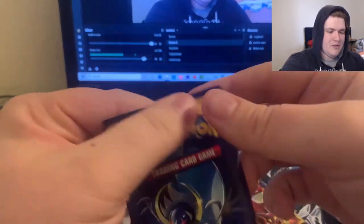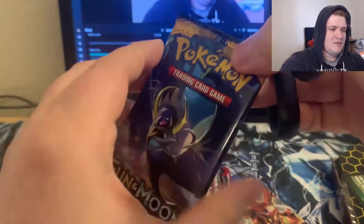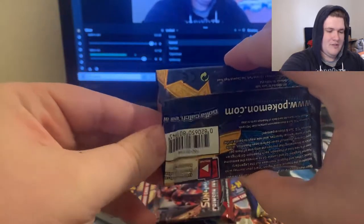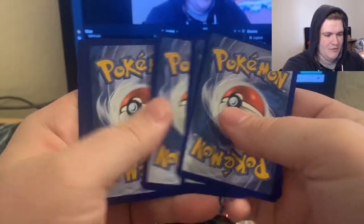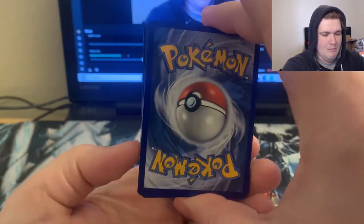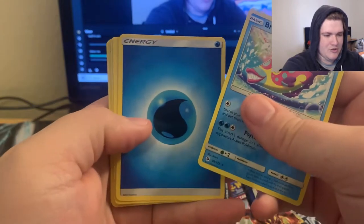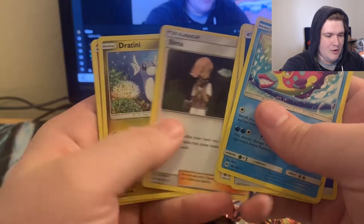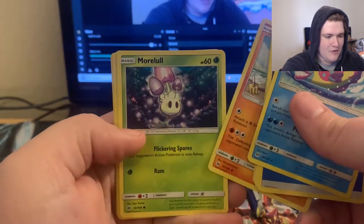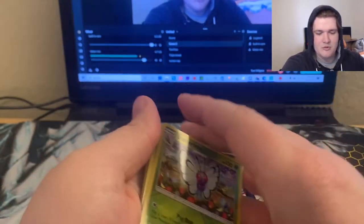Let's go ahead and grab our regular Sun and Moon pack. Let me find my scissors — there they are. Let's snippy that open — hopefully not cut a card in half because that would make me very upset. We got a metal energy — wait, we did it wrong. Anyway, we have Bruxish, a water energy as the rare, Spinda — shoutout to DJ Spinda — Liepard, Dratini, Sandygast, Morelull, Frosmoth, Surskit, and a reverse Butterfree. Nothing too crazy, but we're not opening the same pack over and over.